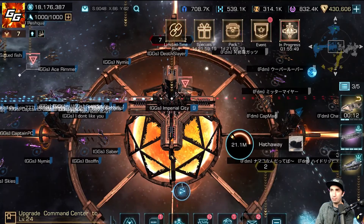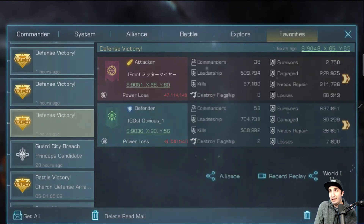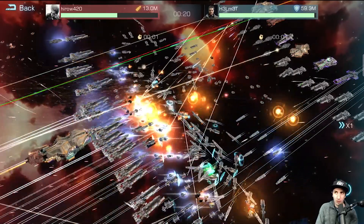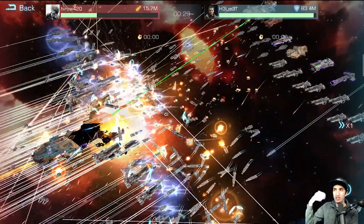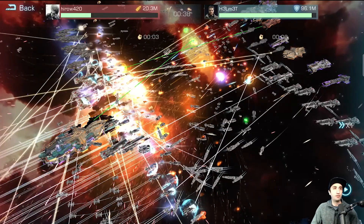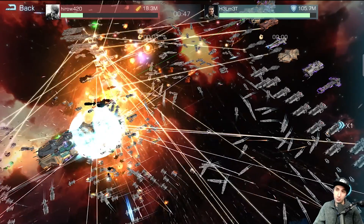FDM kept coming in for more and more PvP and we just kept giving it to them. IOD started running interference, and then I looked at the reports and it made me sick. I have to show you this fight before I show you the report because they took a huge loss — 47 million power in one rally in this madness. FDM was smashing into our building and we had numbers consistently going up, and they just couldn't fill quick enough. It was a slaughter.